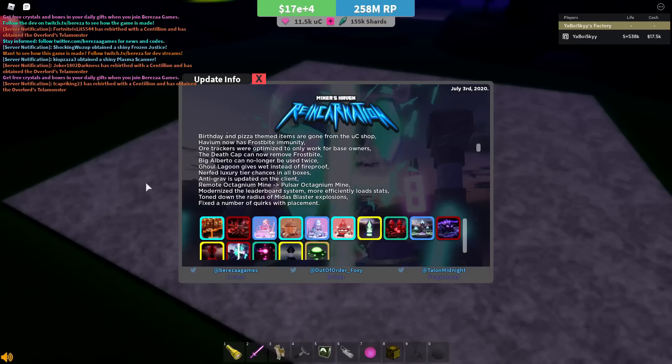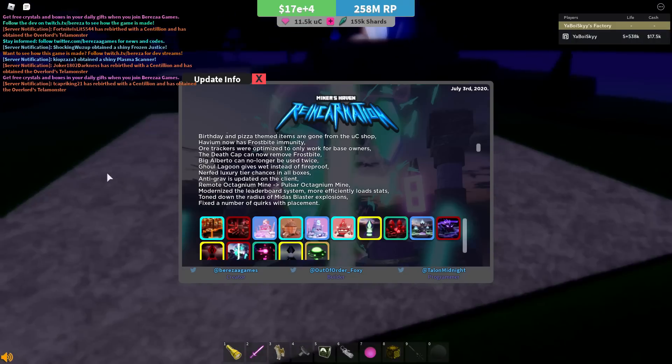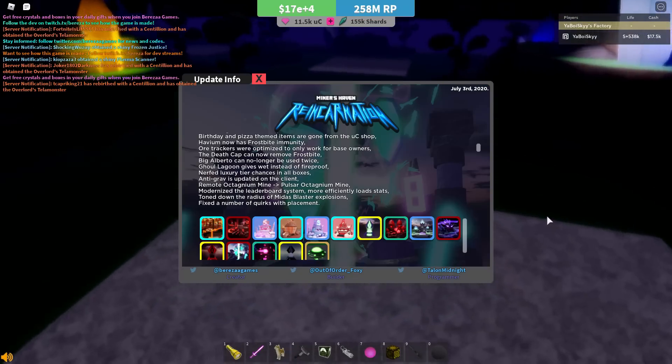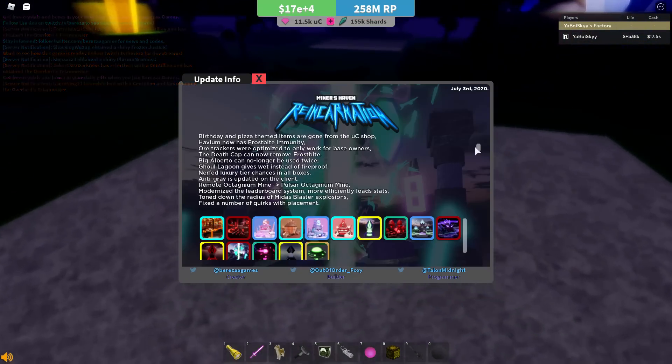The death cap can now take away frostbite — just a small buff, kind of helpful in certain situations. Big Alberto can't be used twice anymore; I didn't know it could be used twice, so that's just a slight change to the item. The Goo Lagoon actually applies the wet effect now — it was giving fireproof instead of wet before, and now it properly gives wet, which is a nice little fix.